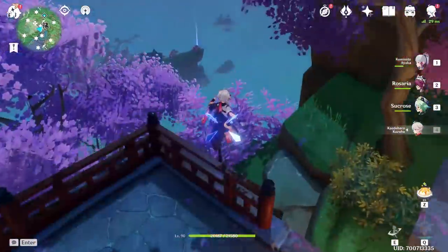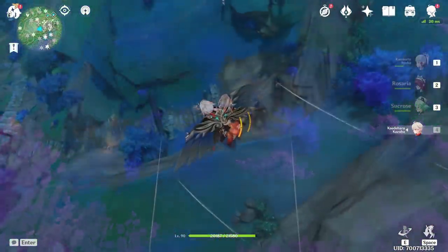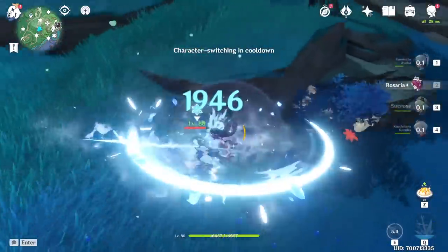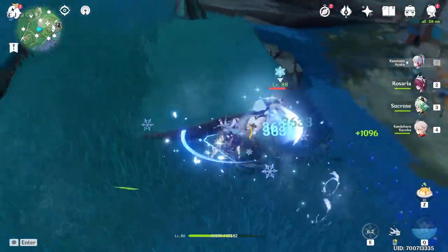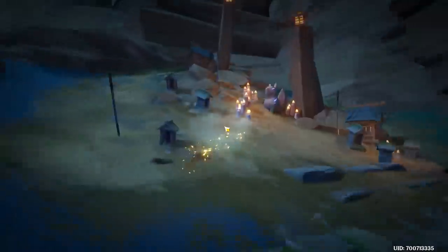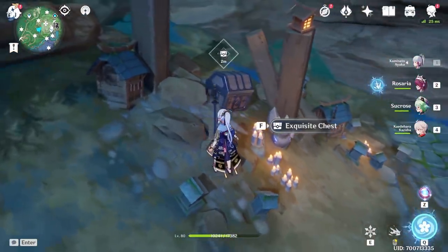The last buried chest can be found near the Sacred Sakura tree. Descend from the teleportation point and you'll see a small shrine area guarded by a mirror maiden. Unlike other locations, you also need to use the special memento lens gadget, which you can unlock by completing the world quest called the Sacred Sakura Cleansing Ritual.